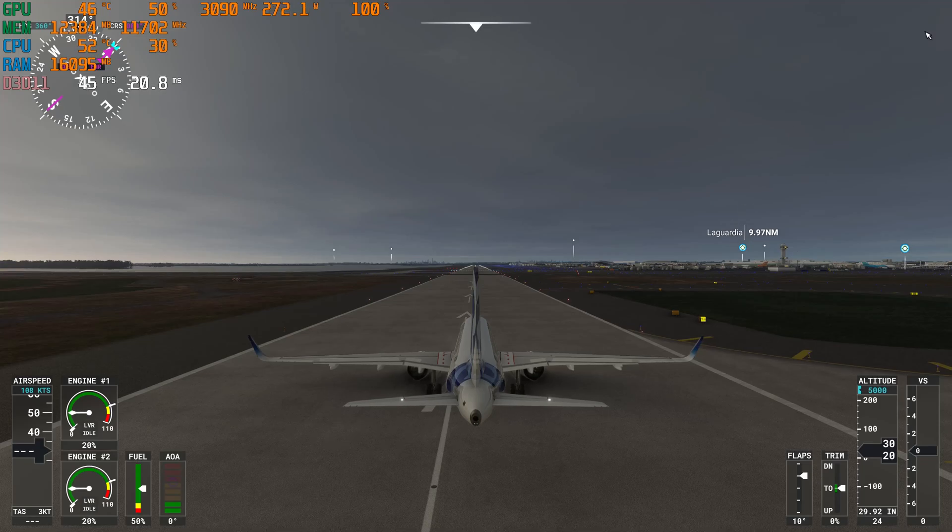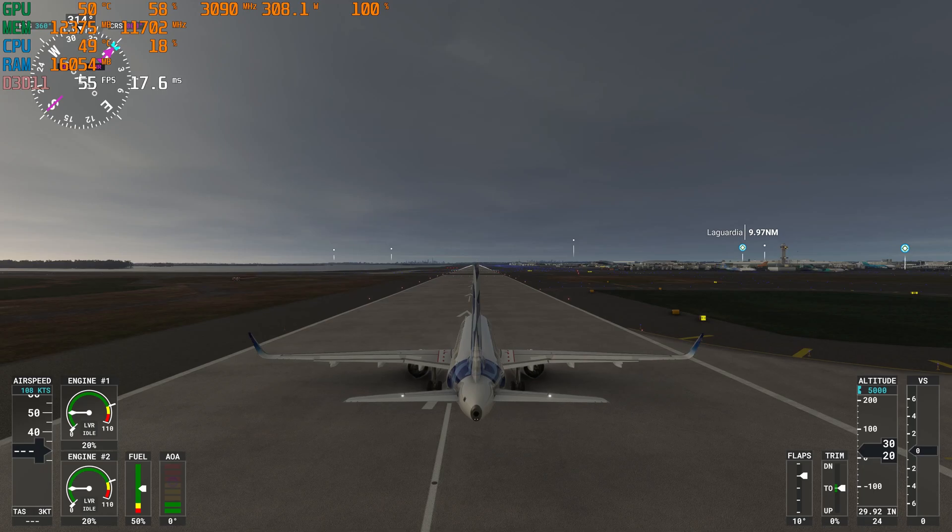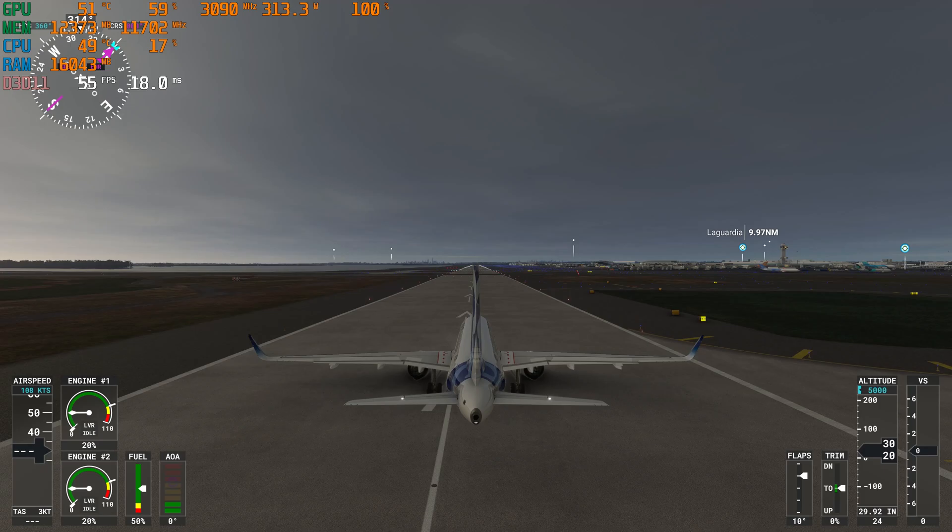Hey, how's it going guys? So we're in Flight Simulator 2020. I'm running an ASUS ROG RTX 4090 at a 3090 MHz core overclock, which is kind of funny because I previously had a 3090 — so we're at 3090 on a 4090. We have the i9-13900KF processor at 5.7 GHz all-core overclock, and I'm running 32GB of G.Skill Z5 PC 6400 RAM. Someday I'll go to 64GB, which will probably be beneficial in future games, but I'm not quite there yet.